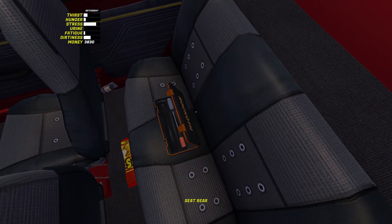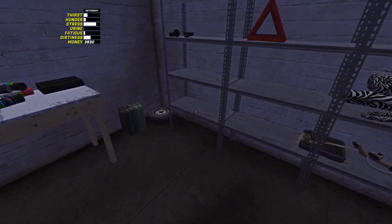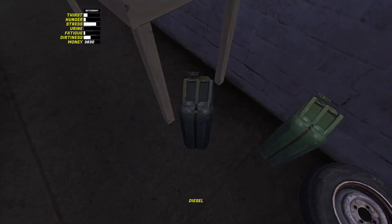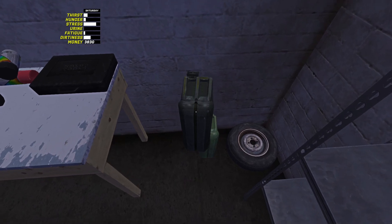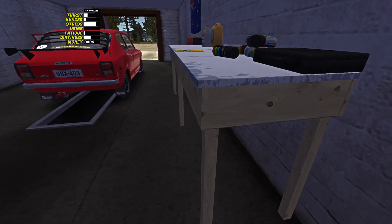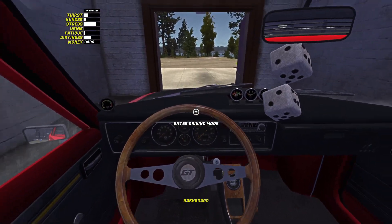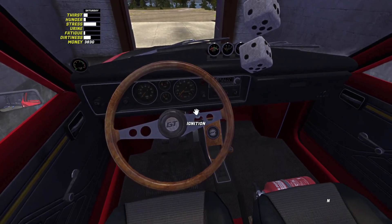We are going to go down to the shops. It is a Saturday so it should be open. Do we need any fuel? I feel like we should top up on some fuel — actually, nah, we'll be right. We're going to go to Teemo's shop, get some coolant, and then go down to the airfield to test out the Satsuma.